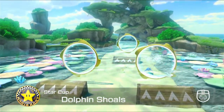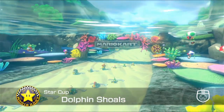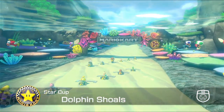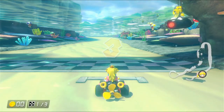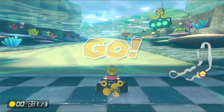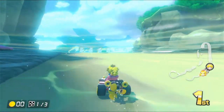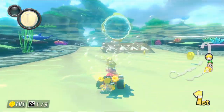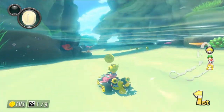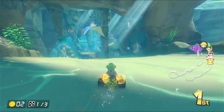Dolphin Shoals. There's an eel, which doesn't look that terrifying to be honest. And there's toads with snorkels on. Some of these tracks look like they would make really cool — oh my god, it's a dolphin! Some of these tracks feel like they would make really cool level themes in actual Mario games.